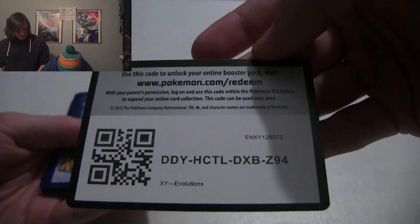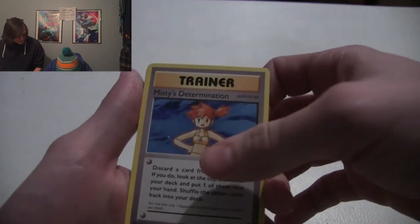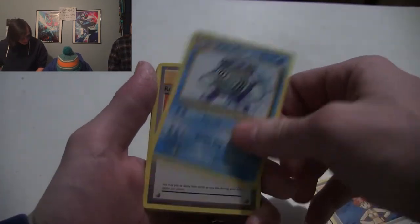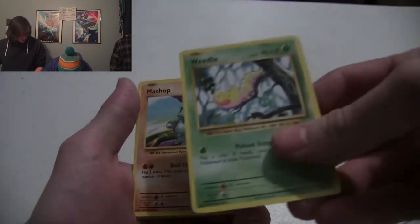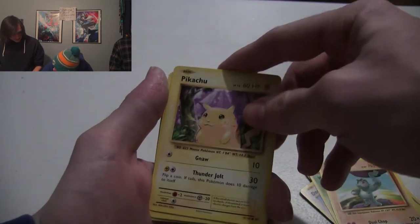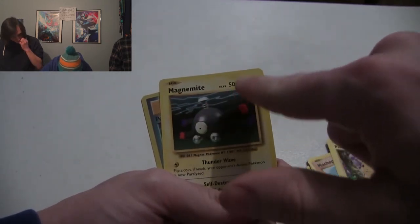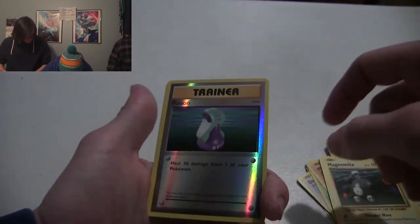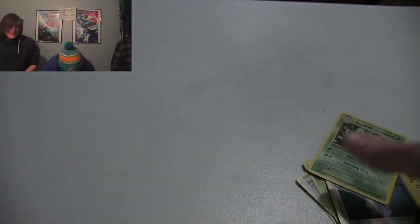One, two, three - flip it over. I got a Misty's Determination, Poliwhirl. You're building the whole Misty team now. Weedle. That Machop's arm is pretty diesel. I got Pikachu, the original, the classic! Magnemite - when I was younger I always thought he was underwater, but that's just lightning. I got a reverse holographic potion! And a Beedrill. So we get two Mewtwos and then you get a Beedrill. Sounds about right.